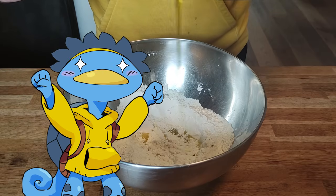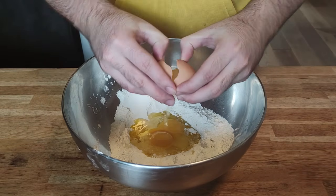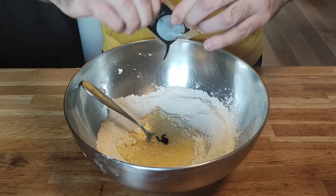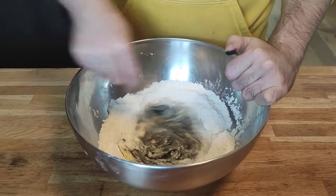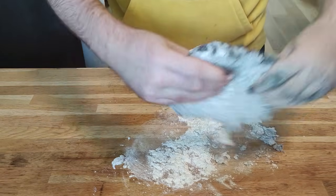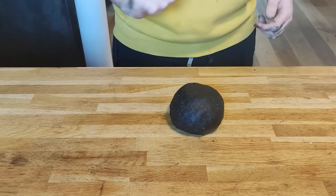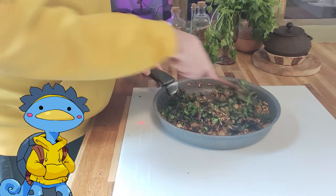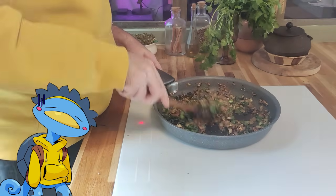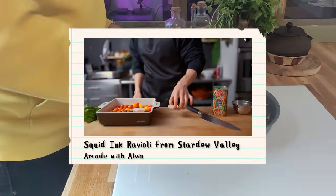Last but not least in our Stardew Kitchen spring edition: our 20th recipe — squid ink ravioli. In a large bowl I'm mixing flour, salt, eggs, olive oil, and — I almost forgot — the squid ink. I had never used squid ink before, and that stuff is pitch black. Then it's kneading time. The good thing about the squid ink is it makes it easy to see whether the dough is homogeneous — it's not ready until everything is black. We let the dough rest and work on our filling, though I tried to improvise something with seaweed and it wasn't great, so I won't go into details.